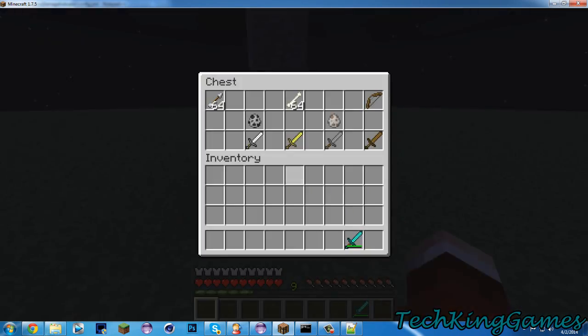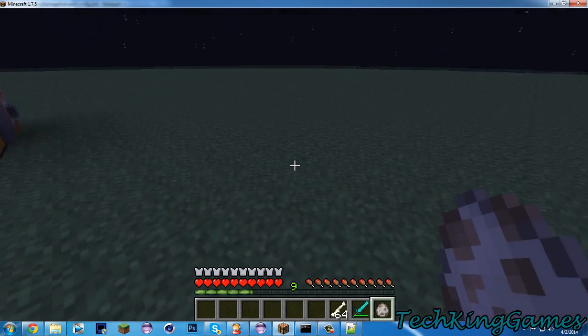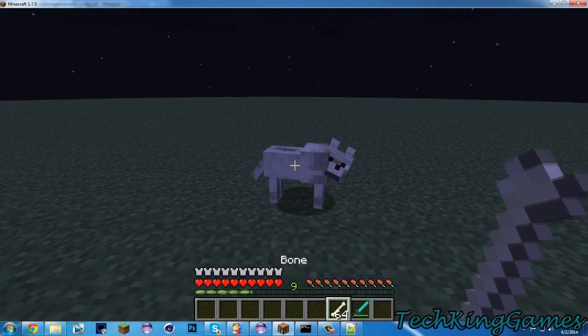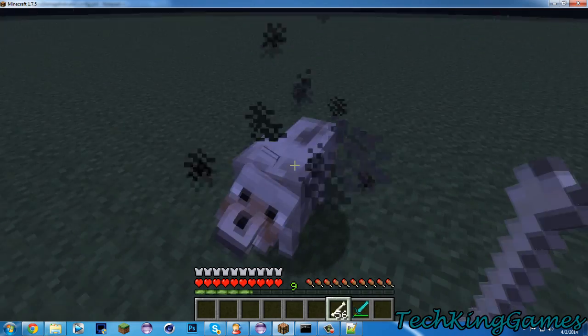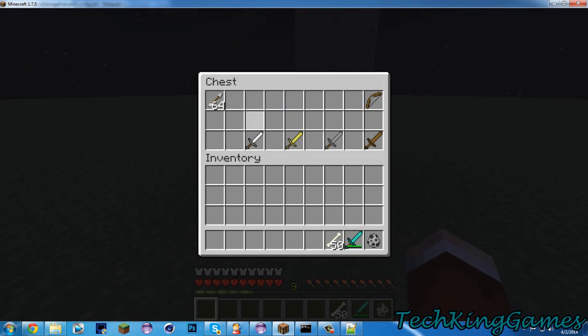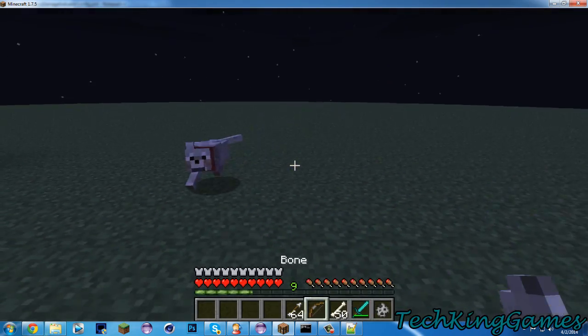So that's the creeper example. Let's do the skeleton and the wolf. This even works for when other mobs hurt other mobs. I have a wolf here and a skeleton, and I'm going to shoot the skeleton. Once I shoot the skeleton, my dog will start trying to attack the skeleton.